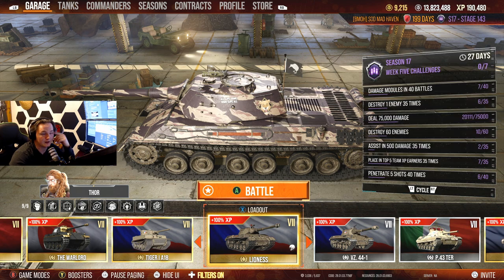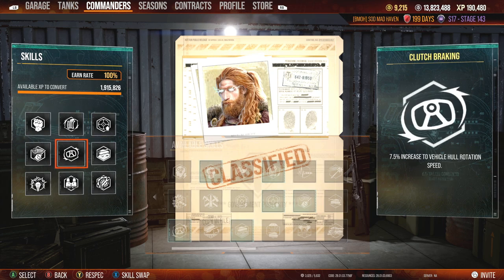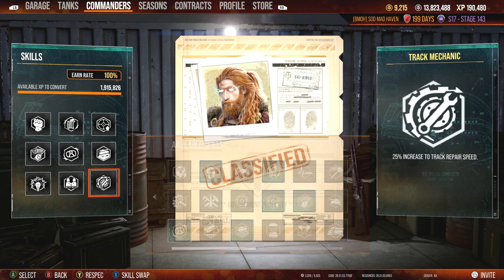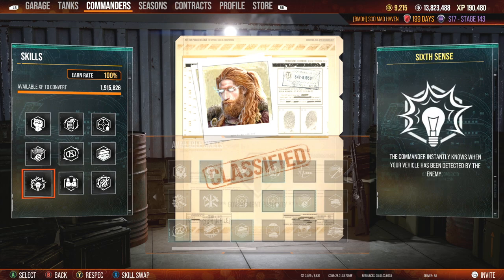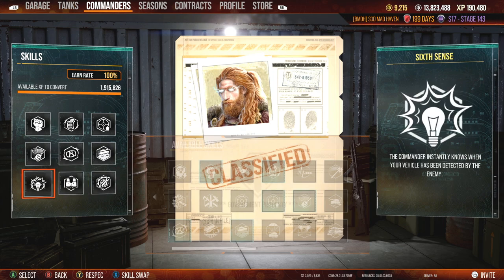Without further ado — and without further muppet mishaps — let's take a look at the crew and equipment, then jump into some matches. Starting off we're looking at: born leader, rapid loading, steady aim, snapshot, clutch braking, off-road driving, sixth sense, situational awareness, and track mechanic. This is my Czechoslovakian heavy crew — I use this across the board for every single Czech heavy I have, because I use autoloaders on a lot of these tanks.